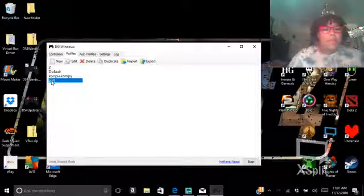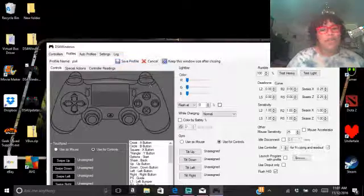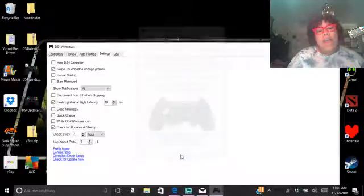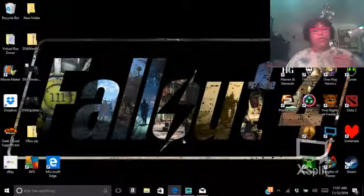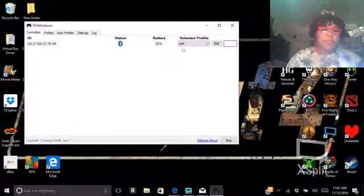There we go. That one is PS4 for me, so you can see how it's not connected yet. You're going to want to go to Settings, then Control Driver Setup, follow those instructions, download it, basically just follow the instructions. Finish that up, close it, then connect your PS4 controller to your Bluetooth by turning it on, and it should pop up. There we go.